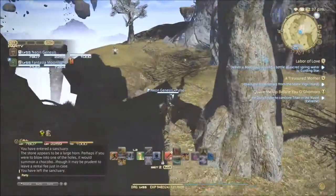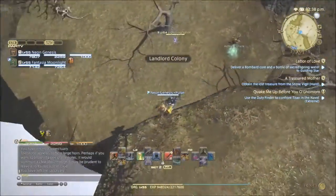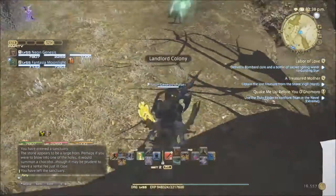Next up we've got X-23, Y-19 and it's at the edge of the lower area accessed by the path towards the Monastery. Or like I did, I just fell down.